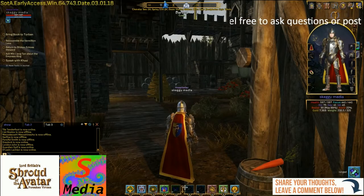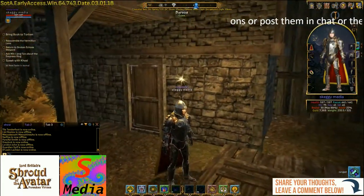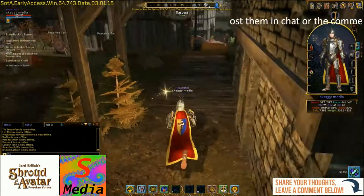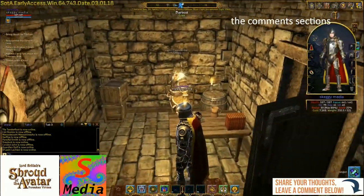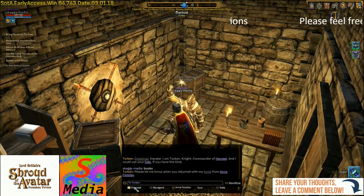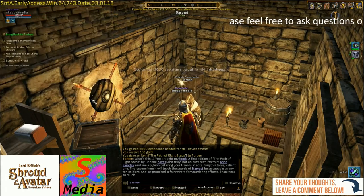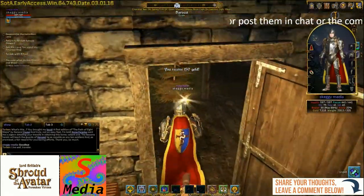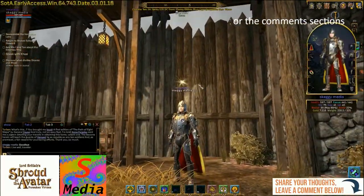Here we are back at the fort in Harvest. Let's go and find Mr. Torben — we're using the little sparkly up here as a guide. There he is. Let's have a word with him and give the book to him. We can now give him the Eight Steps, and we finally gain 3,000 experience and another 150 gold for completing the quest. Just back out — that is now officially the end of the quest.